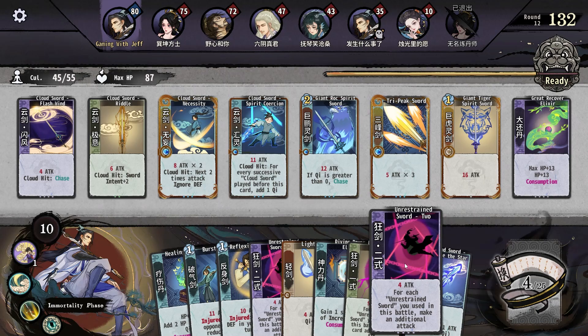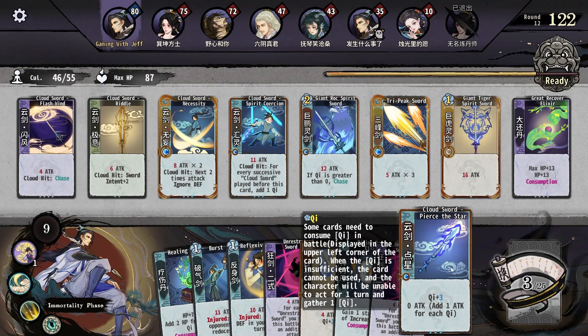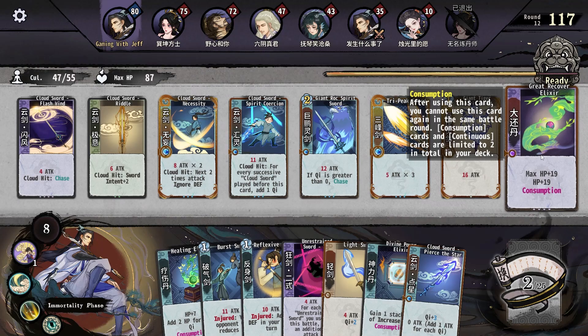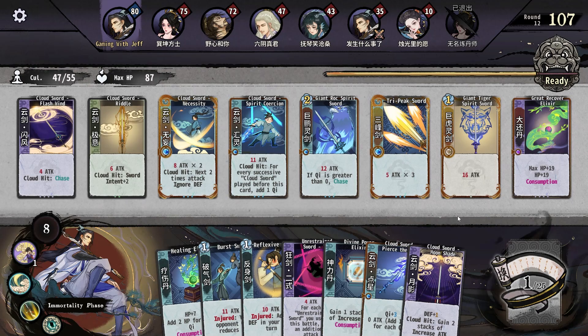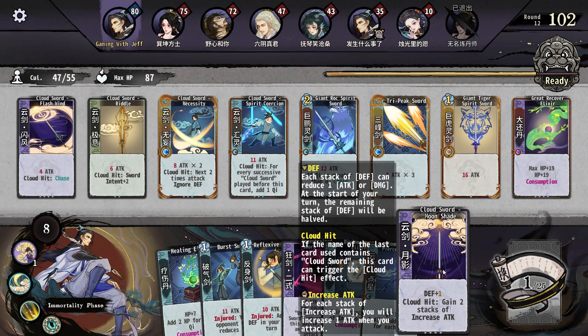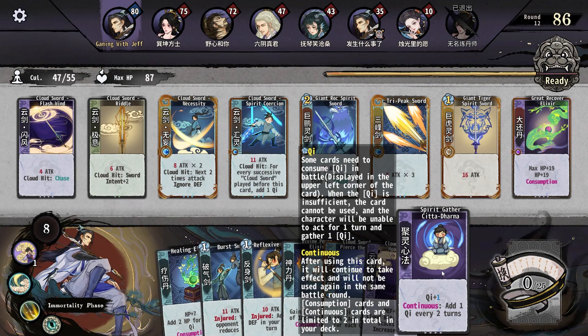These unrestrained things I don't think we need. I will gladly gain all of that. What can we replace here? Plus one defense, gain two stacks of increase attack. Continuous — add one Chi every two turns. I think we're just supposed to let this one rock.